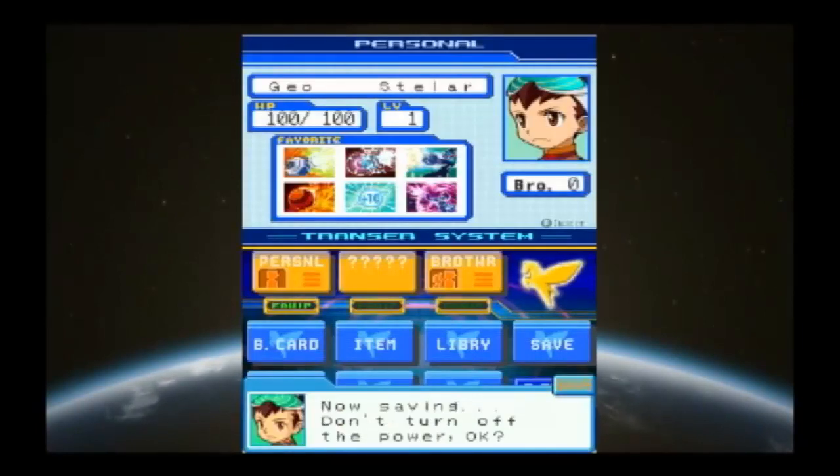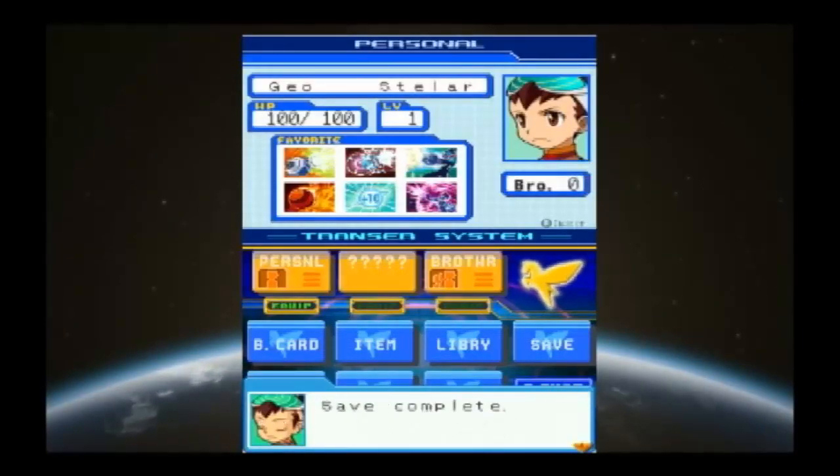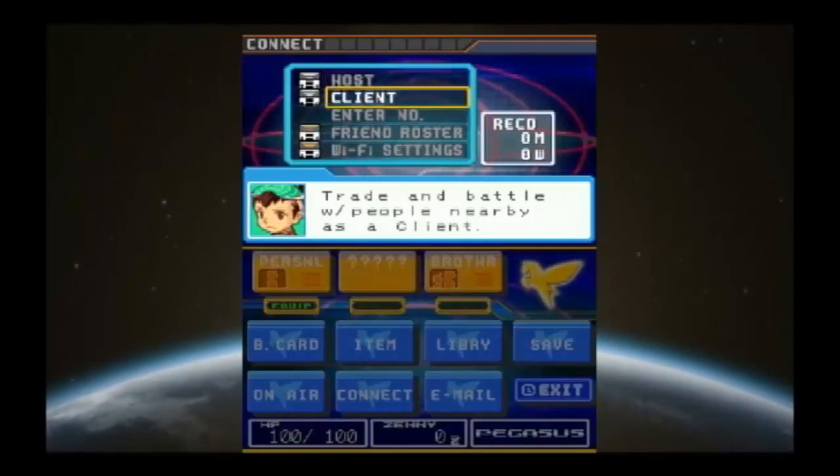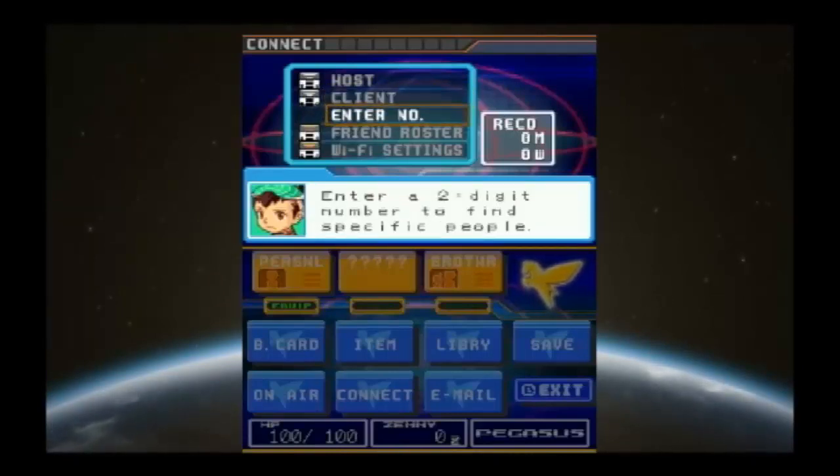Yes, save complete. This is where you can do battles. Trade a battle with people nearby — as a host or as a client. You have to talk about who's hosting and who's being the client and all that. You can also enter two-digit numbers to find specific people, which is useful if you're hosting a large group.